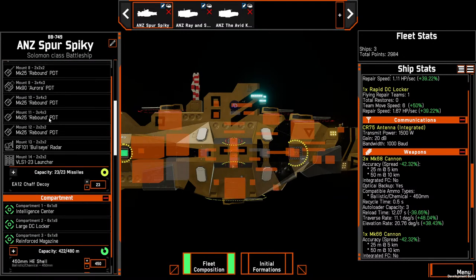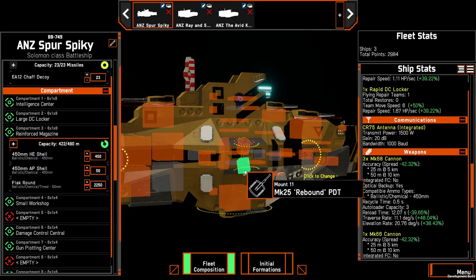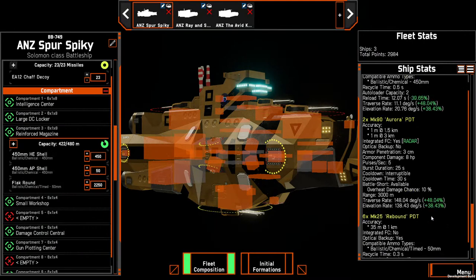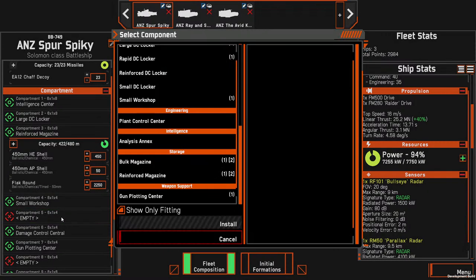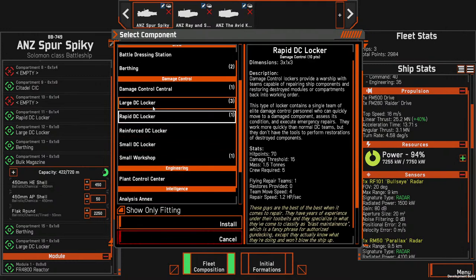We've got 16 points. We could remove one rebound and put in a C70 at 15 points. But is that an antenna or a damage control team — that's the question. Let's check power first. Let's go with the extra damage control — we want to split it up, so damage control center plus rapid DC. Done. We've got 6 points left.